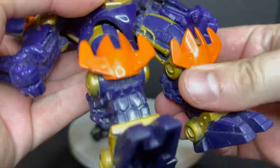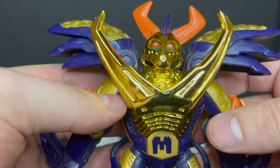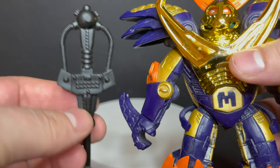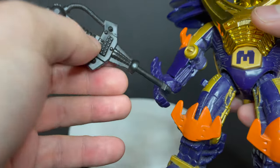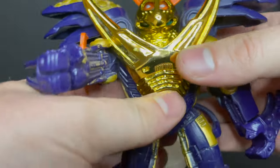Articulation is minimal — arms, legs, and you do have some head rotation. I love the gold-plated armor. This is the weapon I was talking about — each of the turtles comes with this same weapon. You'd think he could hold it, but no. I'll show you exactly what that does in just a second.